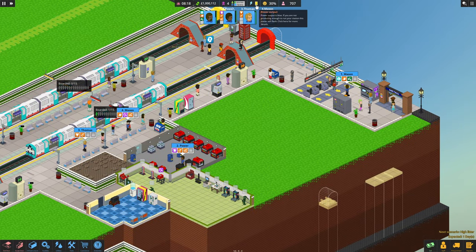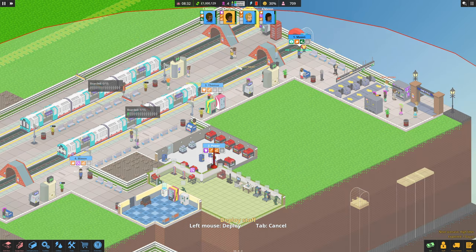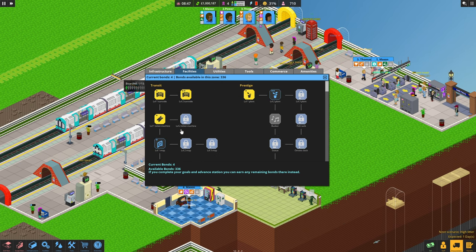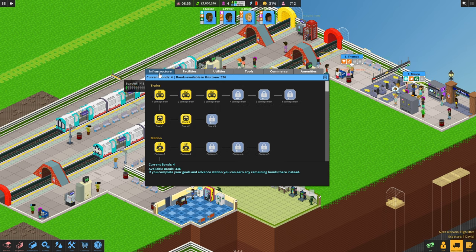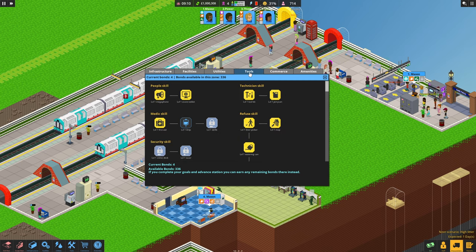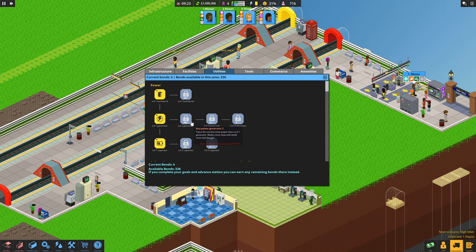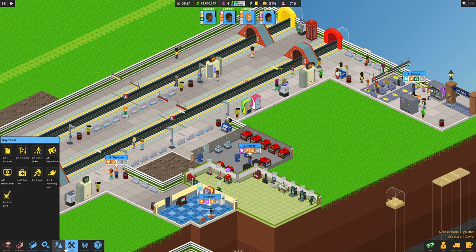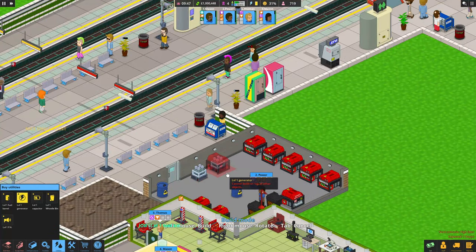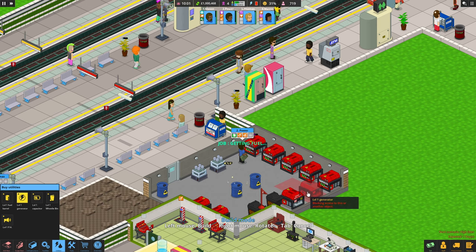Oh my god, we're running out of power! We need to get the generators upgraded - that's what we need to do, but we can't do that yet. Utilities - 41, we need 41 points before we can upgrade. We're going to be a while before we get anywhere with that. So let's see if we can squeeze another generator in - might need to make the room a little bit bigger. Level one generator - we could get rid of one of these capacitors maybe. Can we squeeze it in anywhere else?